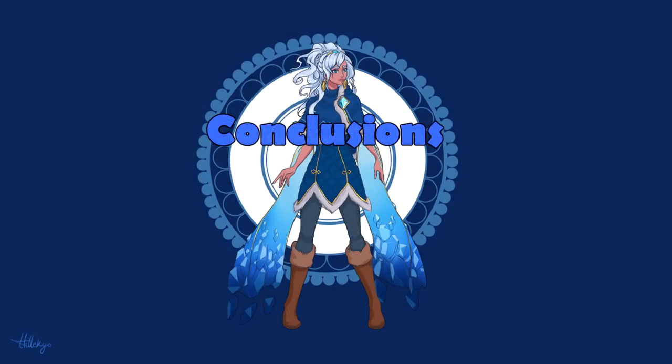In conclusion, for any new player that picks Taliyah: go into a custom game, put some bots, practice her W, then go into normals and practice her ultimate. After about five, ten, or fifteen games — depending on the player — you will be ready for ranked. If you enjoyed this tutorial, I also have a tutorial on how to gank with your wall. I'll put a link in the corner of the video, and as always, thanks for watching and thanks for all the support. You're all amazing, bye guys!